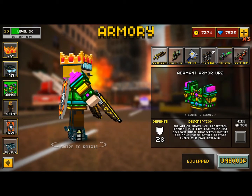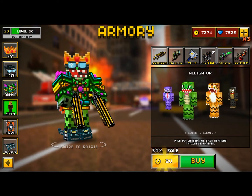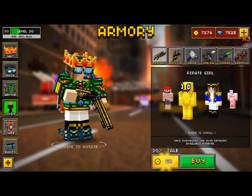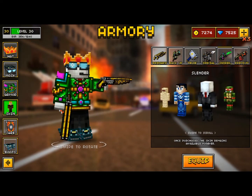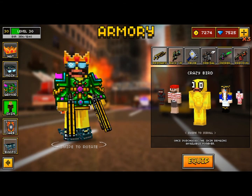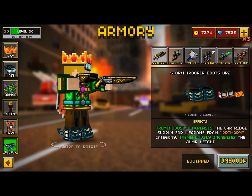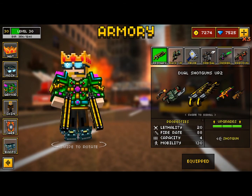They do still have Adamant Armor UP2. I don't think they added any new skins — yeah, it doesn't look like it. We didn't get any new capes or boots, though they did change the Stormtrooper boots around a little bit, so they look a little weird. But who cares?